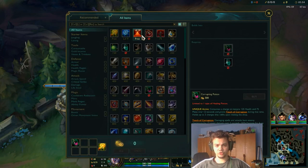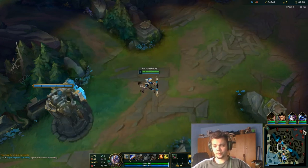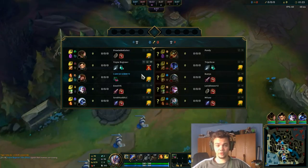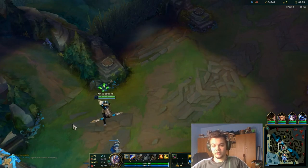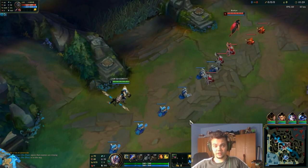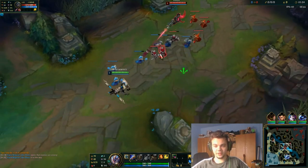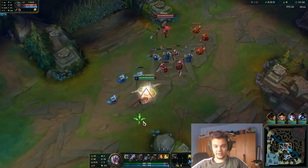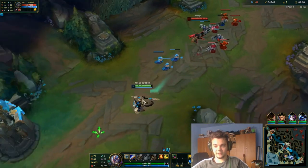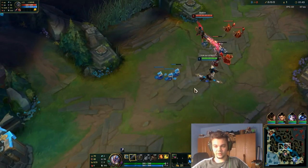For items, I'm starting with Corrupting Potion on mid lane, and on top lane I generally start with Doran's Blade. But on top lane you have to be careful, because if you die to a gank you don't have Teleport. So you have to be more careful when actually fighting. I did not start with E by accident — I should have started with E, so I'm going to play a little more safe at first level.